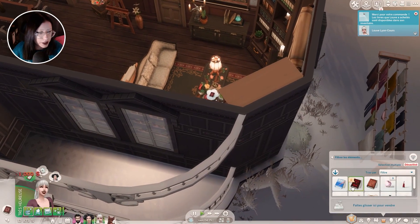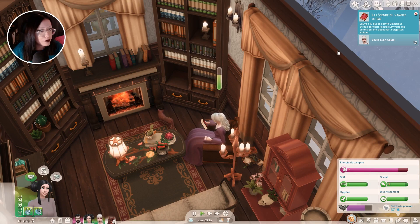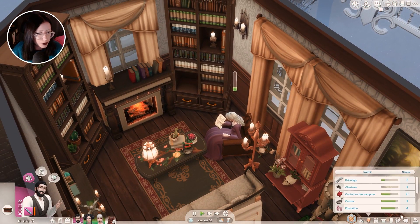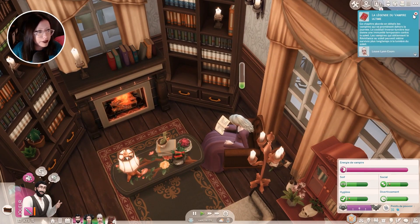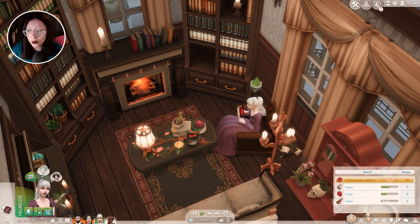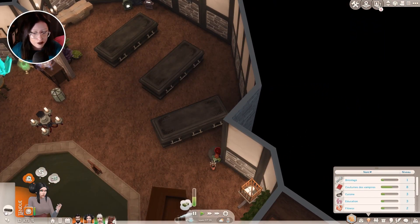Armand va aller un petit peu au sous-sol s'entraîner à préparer des boissons, même s'il ne va pas tarder à aller dormir. Hulda va prendre une douche. Louvre a lu que le comte Vladislustrode Ier était le seul survivant des colons ayant découvert Forgotten Hollow. Elle a appris la rasade de reconfiguration — une boisson permettant aux vampires de réinitialiser tous leurs pouvoirs, préparable sur le bar. Armand devrait lire ses bouquins aussi, il n'est que niveau 6. Ce chapitre aborde les vampires qui se promènent dehors la journée — le cocktail inverse-lumière leur donne une immunité temporaire contre le soleil, et les vampires avec la résistance au soleil peuvent survivre encore plus longtemps. Louvre a découvert le remède ultime contre le vampirisme. Elle peut désormais préparer ce remède sur le bar.